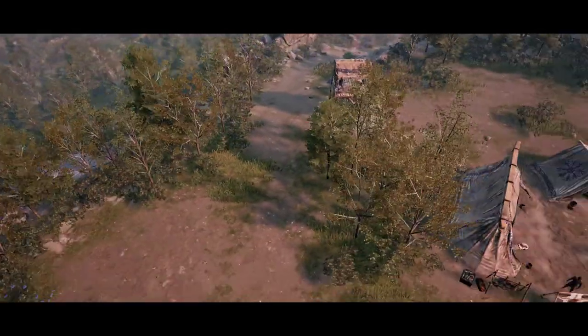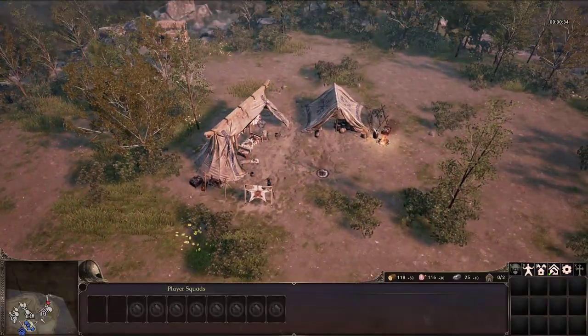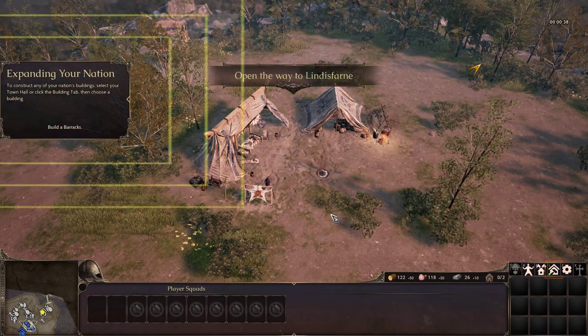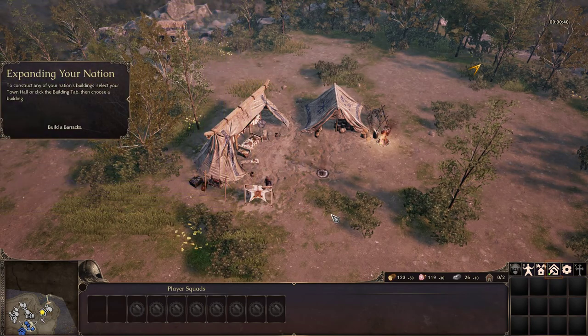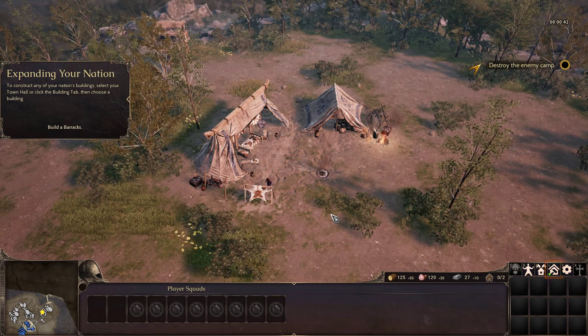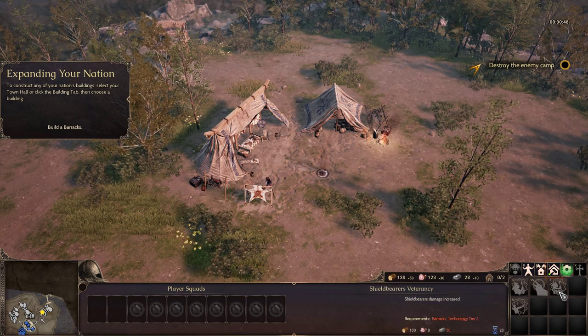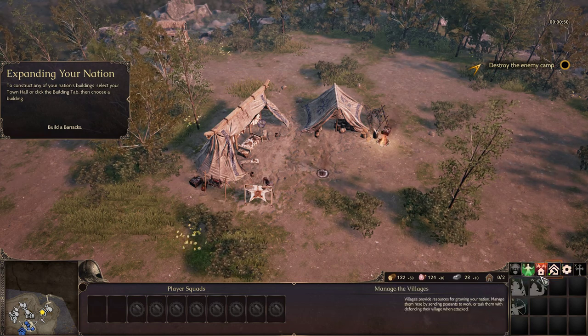More pillaging? Okay, here we go. Expanding your nation. To construct any of your nation's buildings, select your town hall or click the building tab and choose a building. Well, I can't do that. Well, thanks for telling me that.